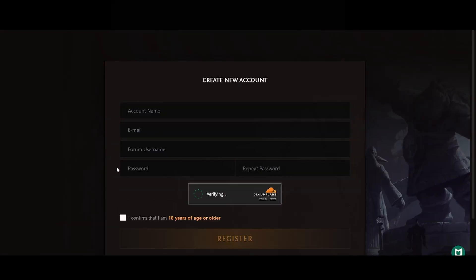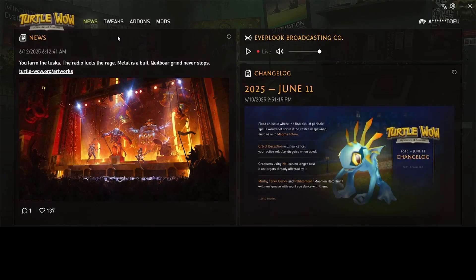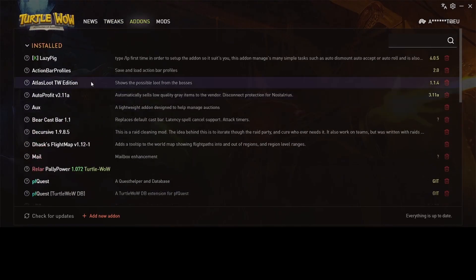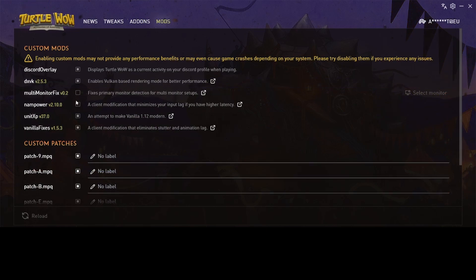Once the download finishes, extract, install and open the launcher. On the launcher, you'll find a few tabs. You have Tweaks, where you can find the auto-loot function and camera settings. Add-ons, where you can easily install a variety of add-ons, but there are more you can download manually online. Then you have Mods, which you can use to increase graphics and improve performance.